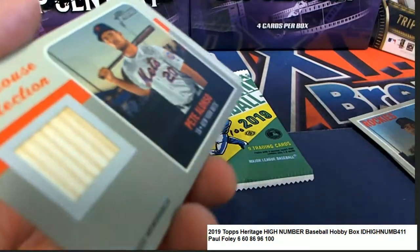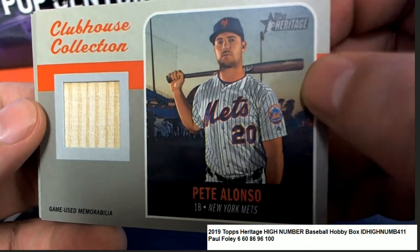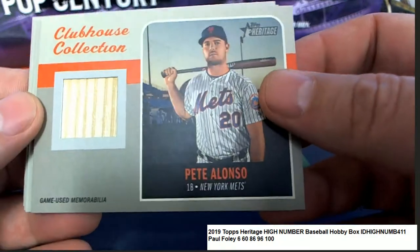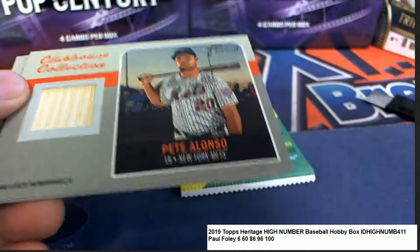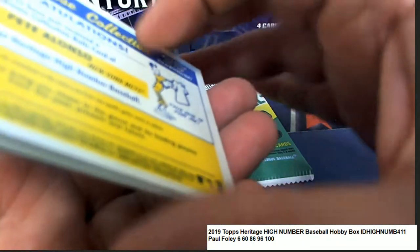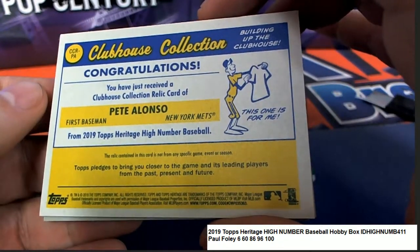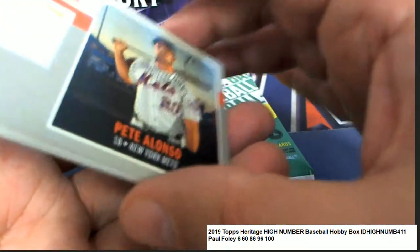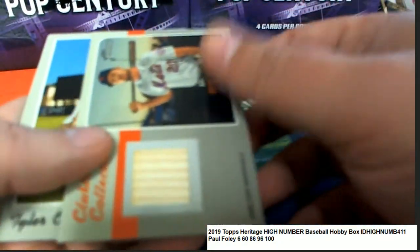Oh, there's a baseball bat — it's an Alonzo! Oh, that's a great hit! The National League — or actually, the National League Rookie of the Year, excuse me, not MVP. A really great hit — congratulations with your bets, Alonzo bat relic. Boom, that's terrific man, that is terrific!